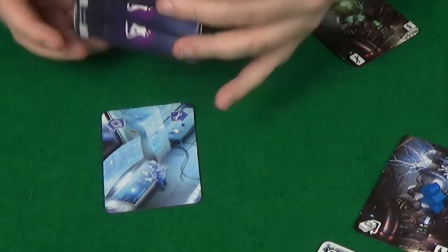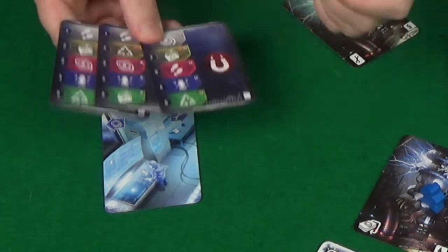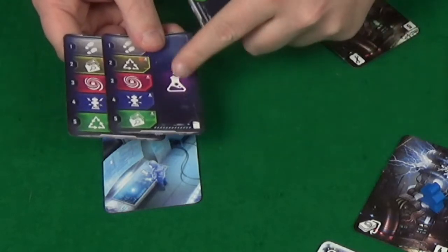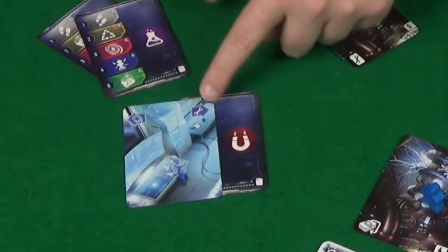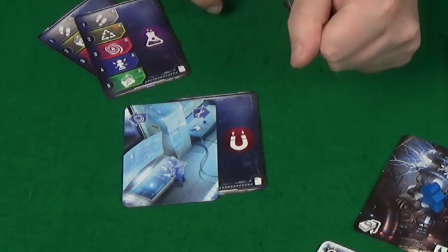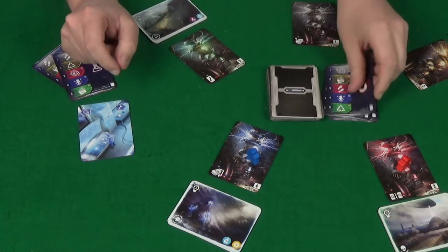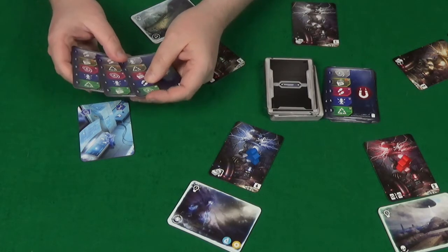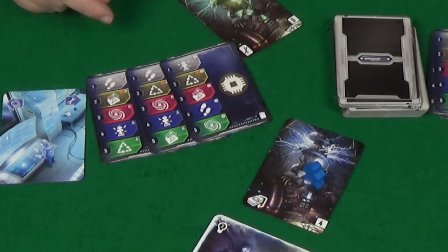All the actions you can perform in this game revolve around playing your cards. What your cards can do depends on the location you're at. At any location, you can play a card for the tool icon on the right — as one action, you can play a card as a tool. Tools are important as you'll use them to close portals, which I'll talk about shortly. You can also always scrap a card, which means you put it in the discards and draw a replacement, but that uses one of your actions for the turn. The other things you can do with these cards depend on the location you're at.